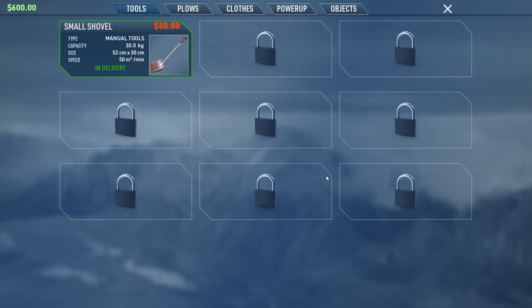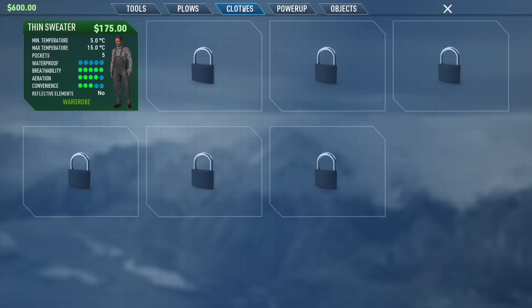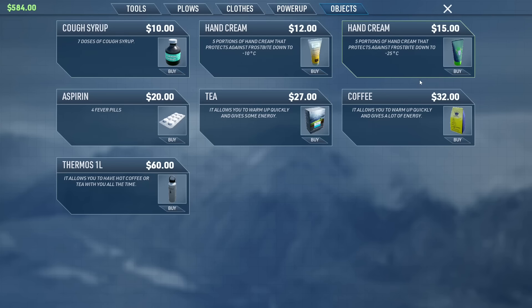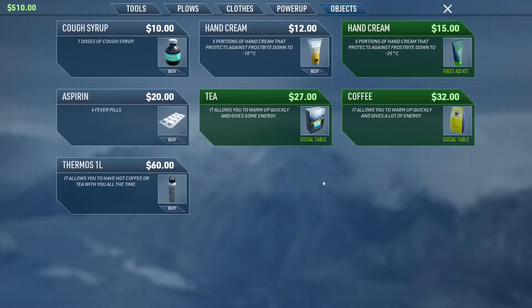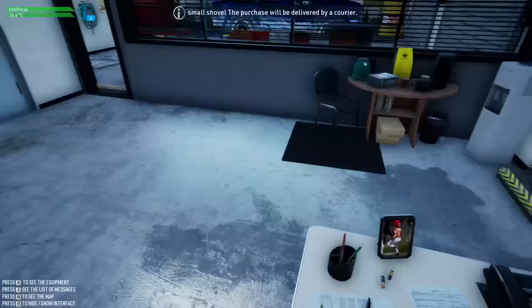We need to buy the shovel - that's going to cost me 50. And there are some plows for the car that I can't afford. Power-ups - these things will help us with energy and stuff. We'll buy an energy drink as well. Cough syrup, hand creams - five portions of cream that protect against frostbite down to minus 10, minus 25. We'll buy some of that. I want to buy some coffee and some tea. The flask could be pretty handy as well. It's only a prologue, so we'll just go wild.